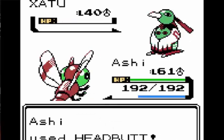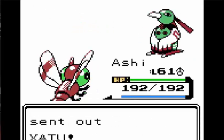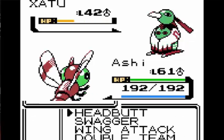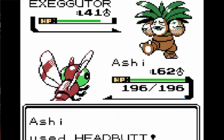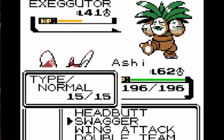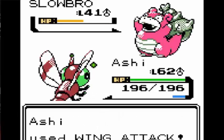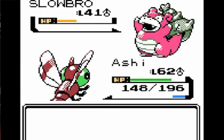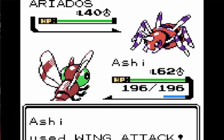Next up was the Elite Four. We start off with Will, whose team went down to a couple of Headbutts really easily. They couldn't really do much damage to me - they either flinched or went down really fast because their defenses are absolutely garbage. Next up was Exeggutor, who went down pretty easily. Slowbro was the only threat on his team because he started spamming moves that raised his Special Defense and Defense, but he couldn't really do much to me.